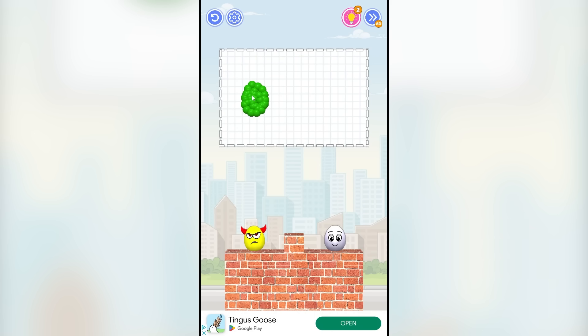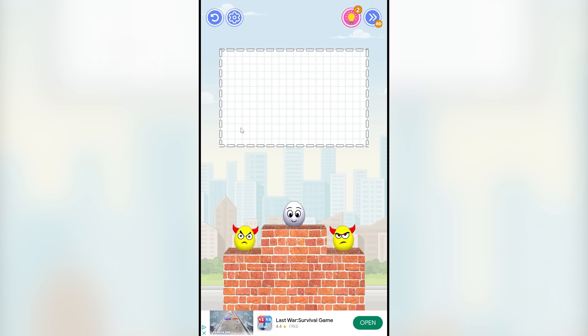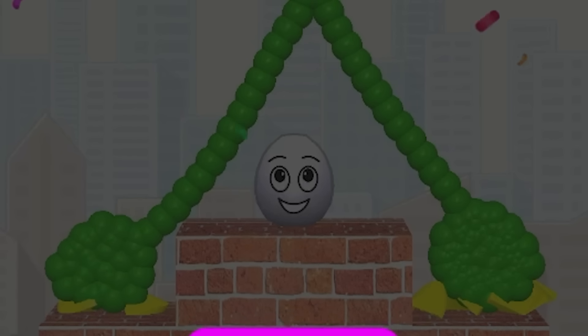I don't know — am I just supposed to kill this guy only? Is that a victory? I've seen the same ad seven times in a row. So this one's easy — we do a ball here, we go up like a pointer thing like that, and then we do another ball here. These balls are going to fall down and do a double crush. He's happy — he's actually protected now. It's his little tent.